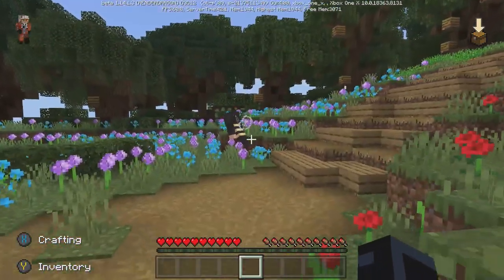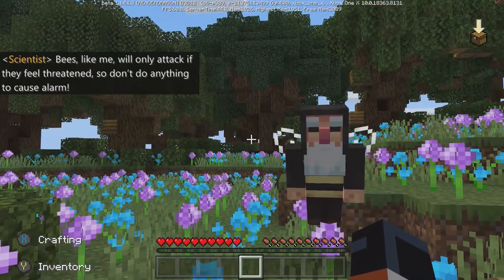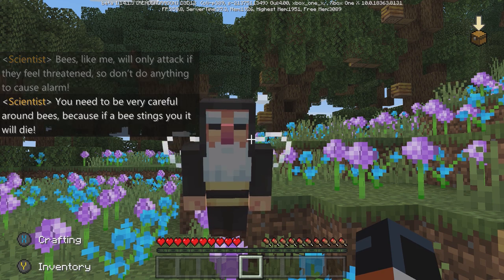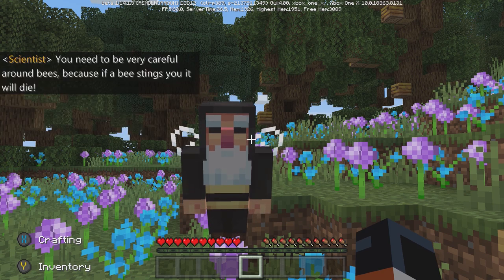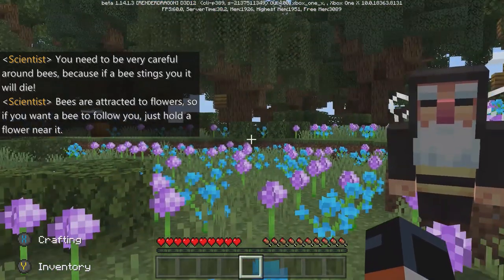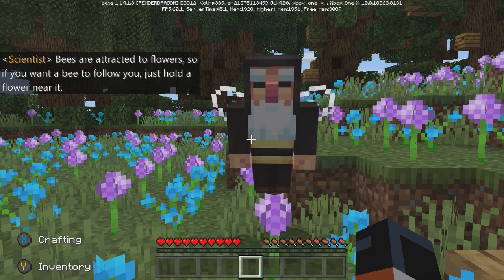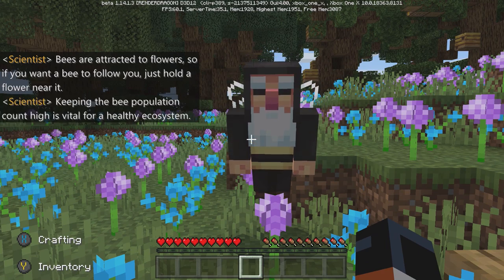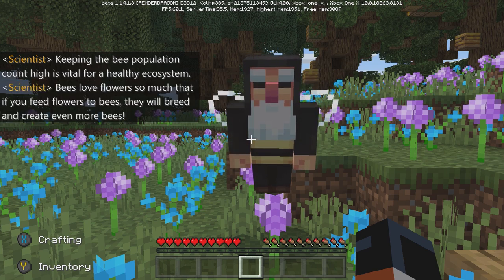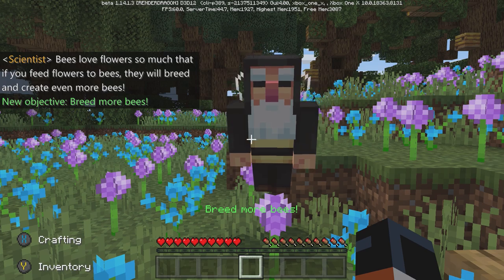Wait, where'd he go? Bees like me will only attack if they feel threatened, so don't do anything to cause alarm. You need to be very careful around bees, because if a bee stings you it will die. Bees are attracted to flowers, so if you want a bee to follow you, just hold a flower near it. Keeping the bee population count high is vital for a healthy ecosystem. Bees love flowers so much that if you feed flowers to bees, they will breed and create even more bees.